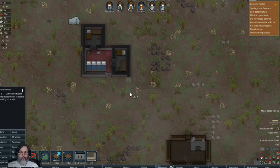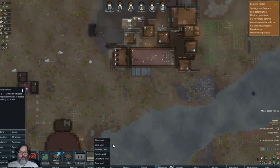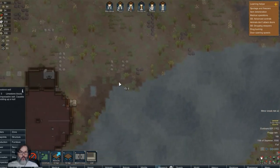Let's see - we are up here. I think let's do something along these lines - I've got some limestone. Let's do this. Let's do that.